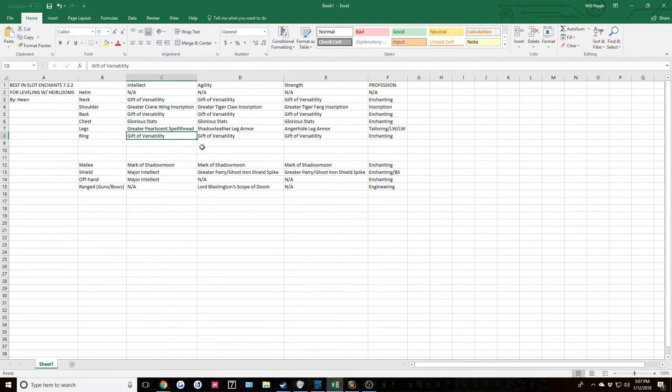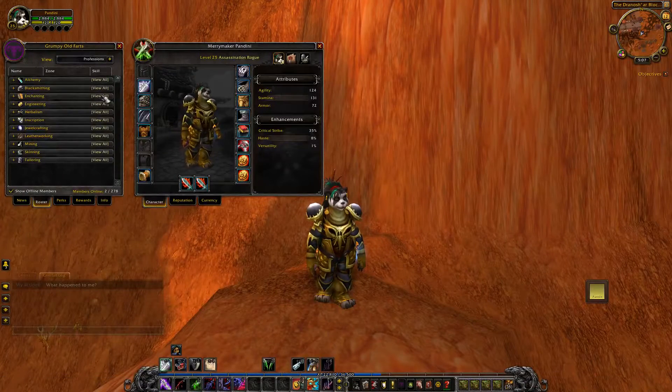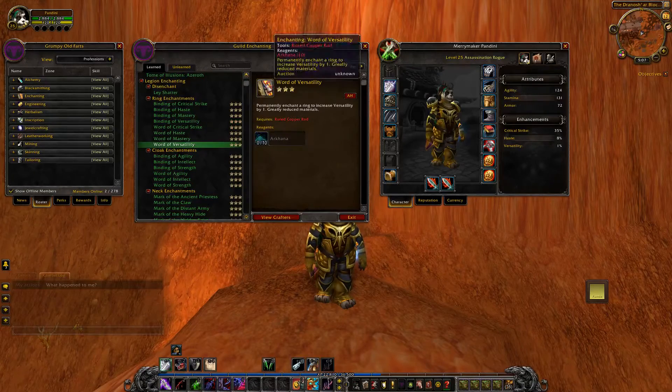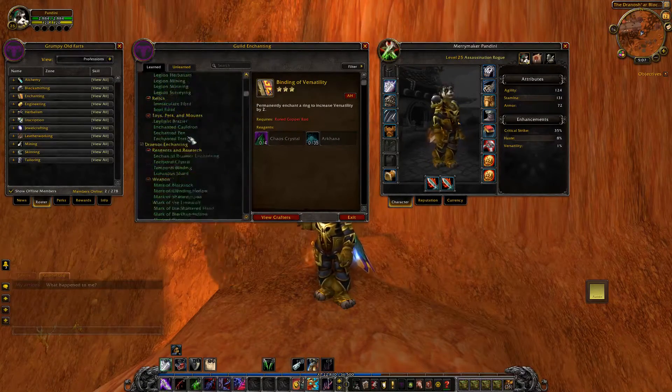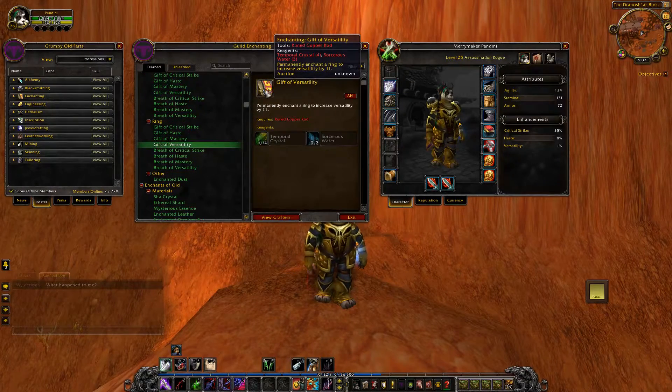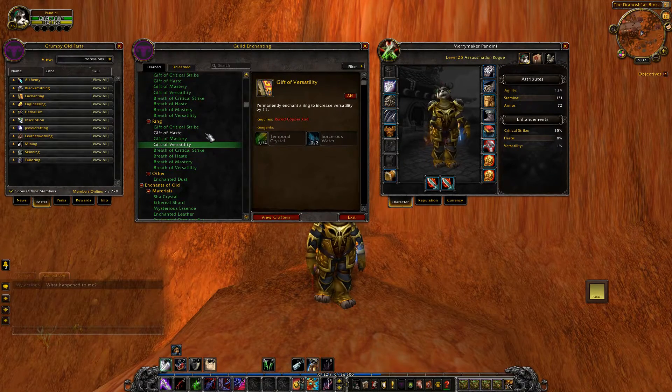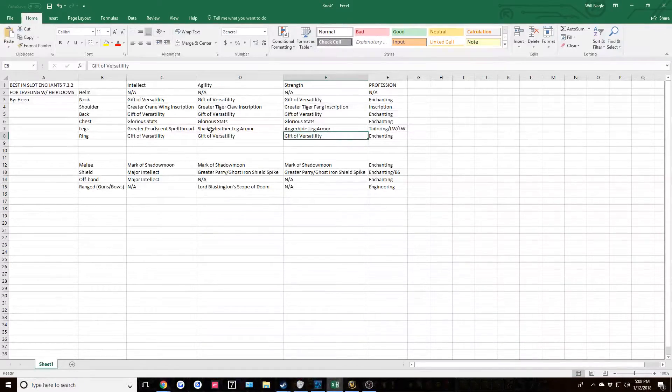For rings, once again all three across the board use Gift of Versatility. The Legion enchants - Binding of Versatility or Word of Versatility - are only giving one to two versatility, whereas the Draenor Gift of Versatility is giving 11 versatility. I highly recommend going for the Gift - it's a little more expensive in mats but these heirlooms are account-bound, so you can save them in the bank for another character and even trade them between Horde and Alliance characters or different realms. There's really no downside to enchanting your heirloom gear for leveling.